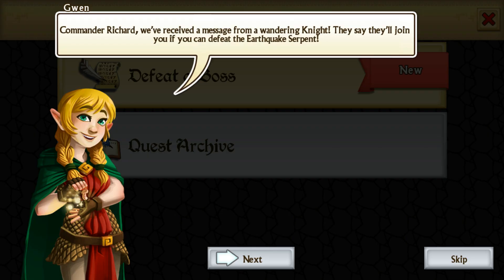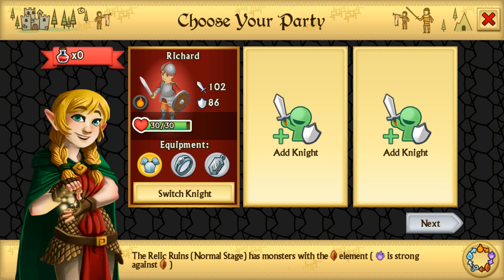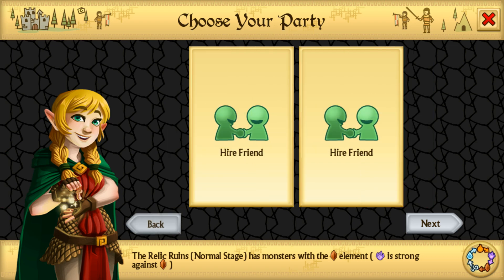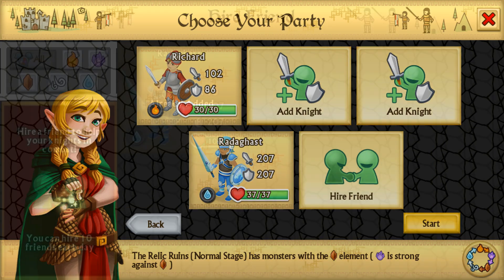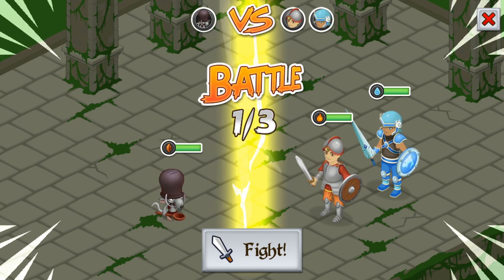Defeat a boss — next. You can add more than one knight, like different characters, that's pretty cool. Hire a friend, choose your party — I'm gonna get this dude, Radiga. I have no idea how to say his name. All right, I got this dude, let's go ahead and start the battle.